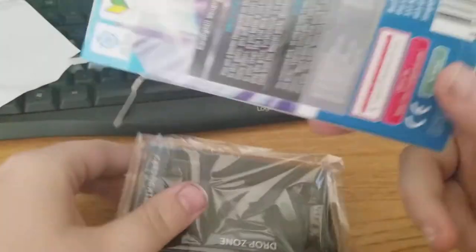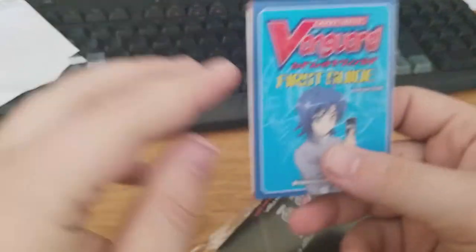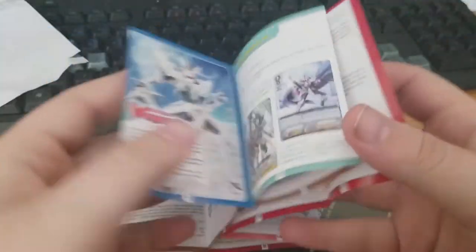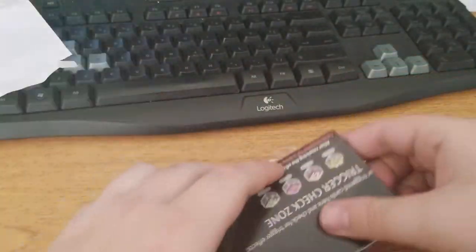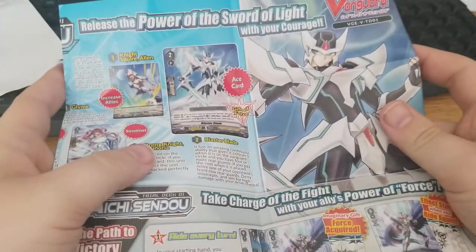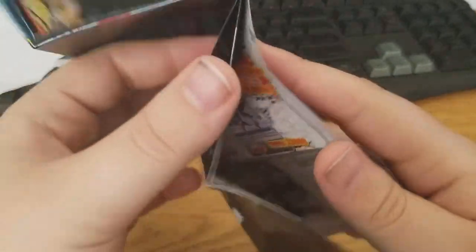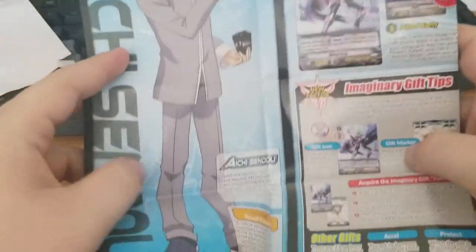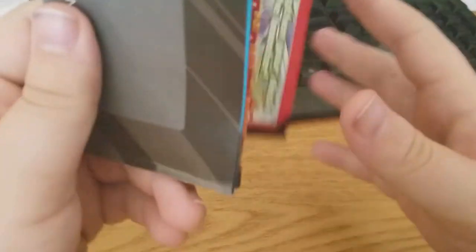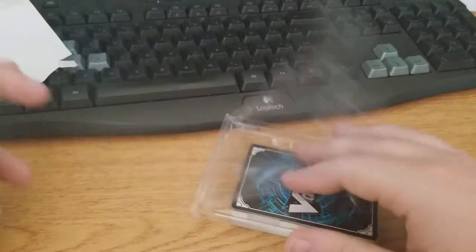So this is the Royal Paladin V-Series Trial Deck. I'm probably going to have almost nearly the same breakdown, so let's go over this stuff real quick. Instead of Kai, you get Aichi on this one, with Blaster Blade. I have some original ones I'm probably going to do a comparison video on. The new mat is super similar to the other one, and it tells you how to use the deck to its fullest potential and how to use Blaster Blade, because Blaster Blade is awesome.